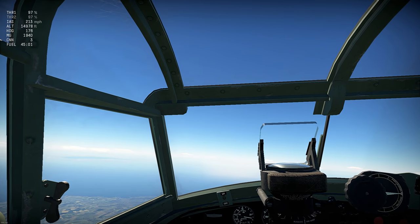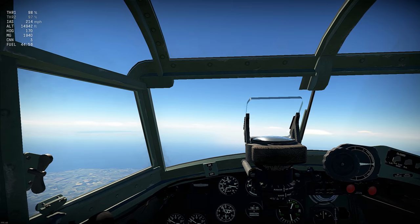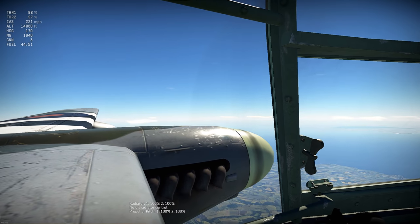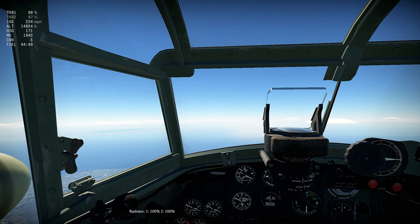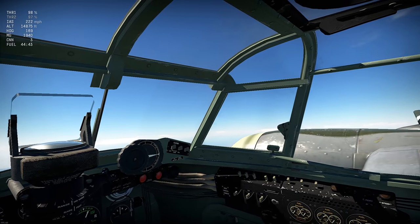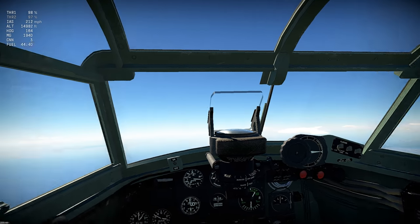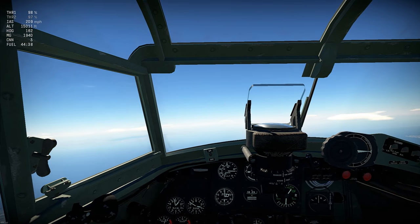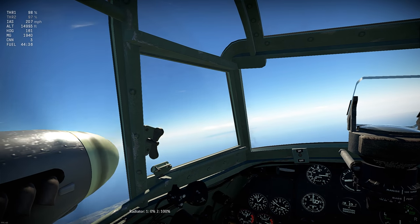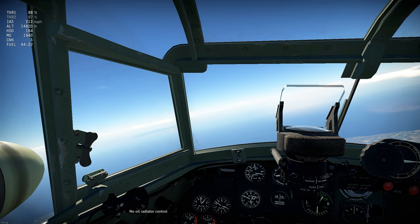You can see in the top left corner of the screen the throttle is only controlling engine one, and the radiator and prop pitch are controlling purely engine one. If I turn engine one off by pressing the engine toggle button, it's turned engine one off but left engine two, because I've turned controls off to engine two. It is very counterintuitive. The first thing I'd do is close the radiator on engine one to stop the drag. There's no oil radiator so I don't need to adjust that.